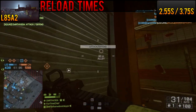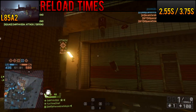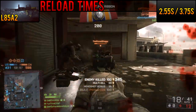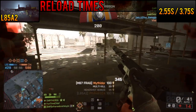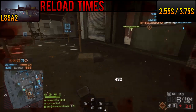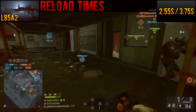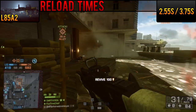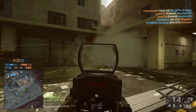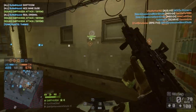At 2.55 seconds for the short reload, the L85A2 isn't the worst of the assault rifles, but it isn't even close to the best. The long reload is a very high 3.75 seconds — a difference of 1.2 seconds between the two — and the long reload is the second worst among the assault rifles, practically an eternity for an assault player. It's easy enough to avoid though by practicing careful ammo management. The standout drawback of the L85A2 is easily negated by not running the weapon dry.